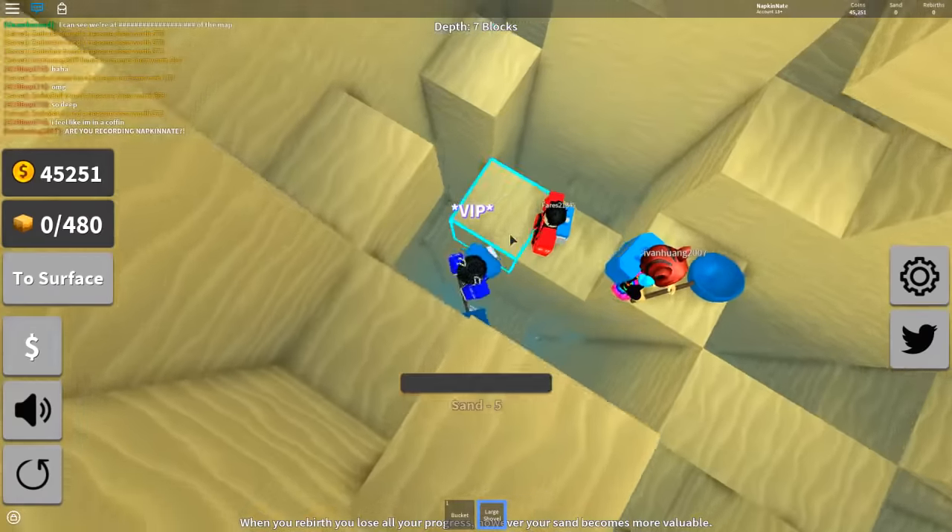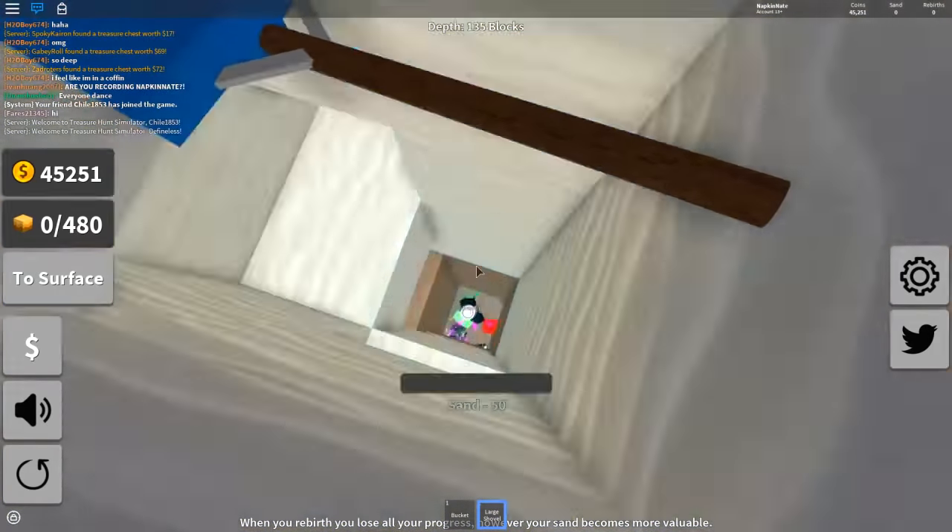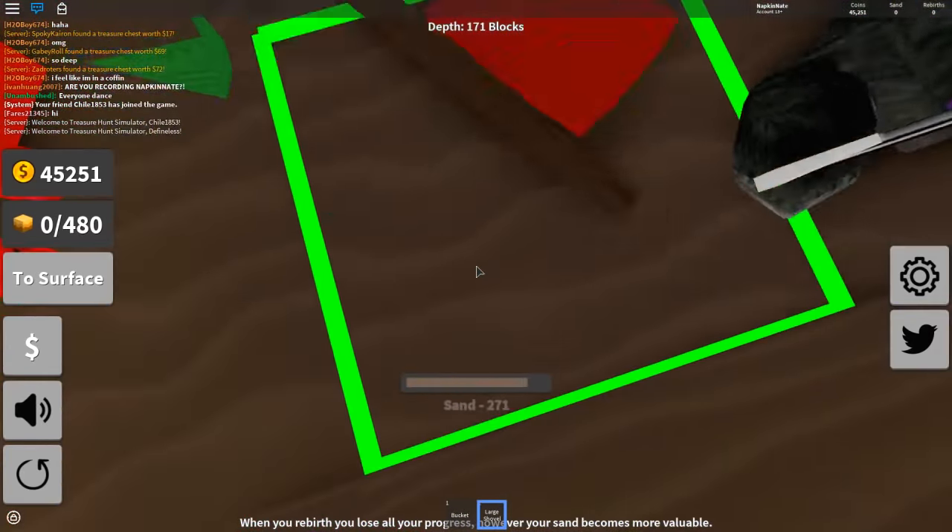I just went down. Parachute! Where's our parachute game pass? That'd make it so much more fun. Take 10 hours to go down?